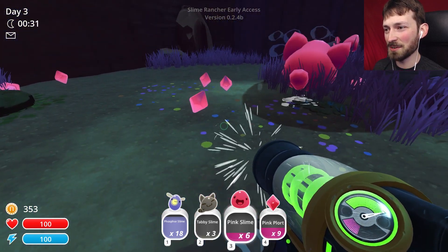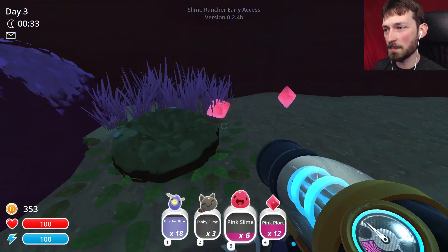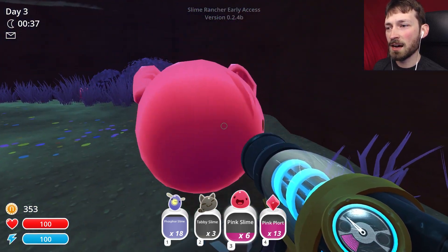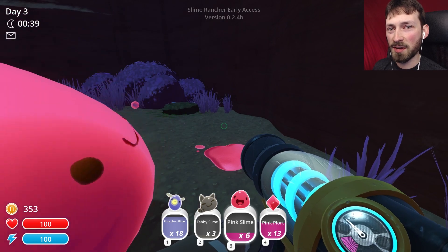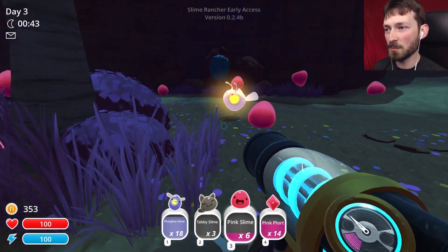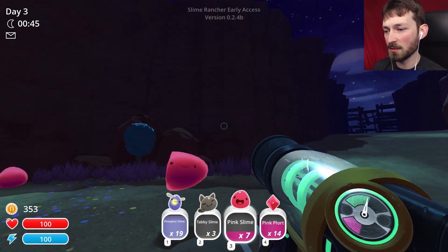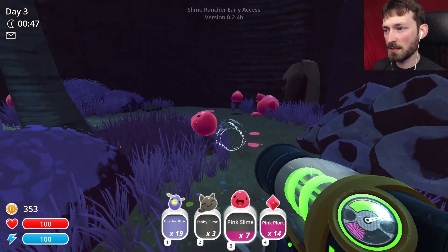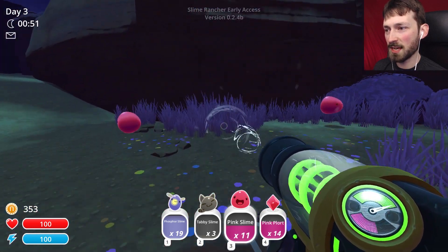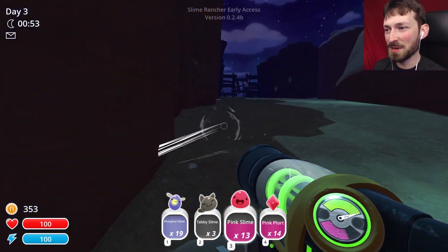So many plorts, they're everywhere! And I got another tabby slime - oh, there's a pink tabby slime. Some people said last time that hybrids don't make anything, but I think it's the opposite - they make both plort types. So the hybrids might actually be better. The trade-off is obviously that they're bigger so they're more of a pain to handle.